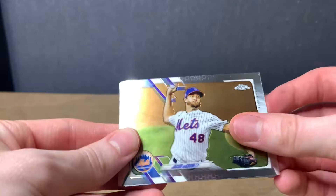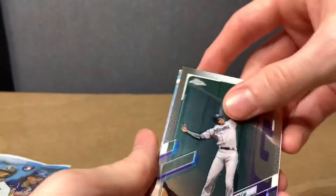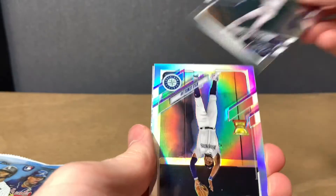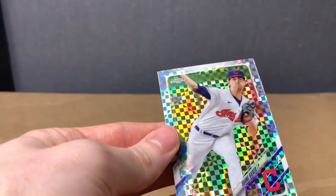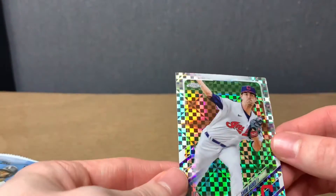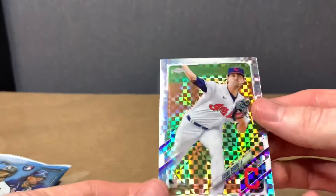Jacob DeGrom. Ian Anderson. We got Louis Brinson. Kyle Lewis. And we got a Shane Bieber — that is pretty sweet. See if it's numbered. It is not numbered.